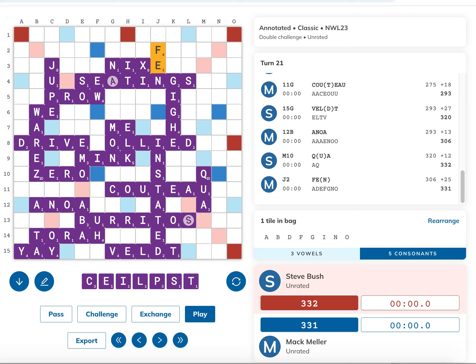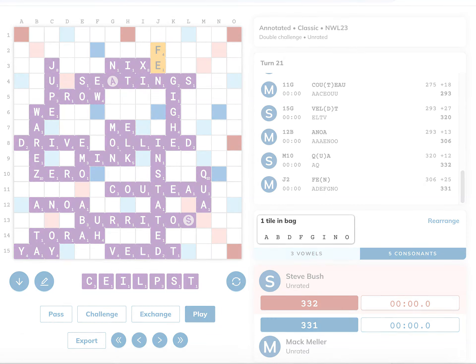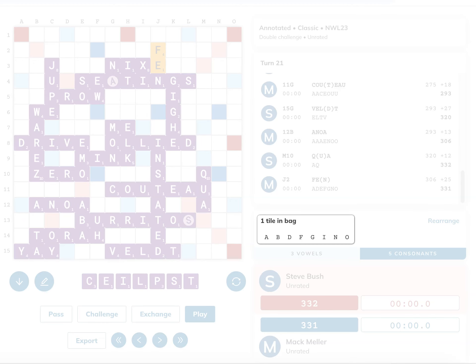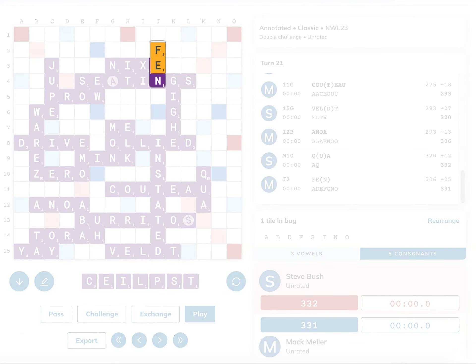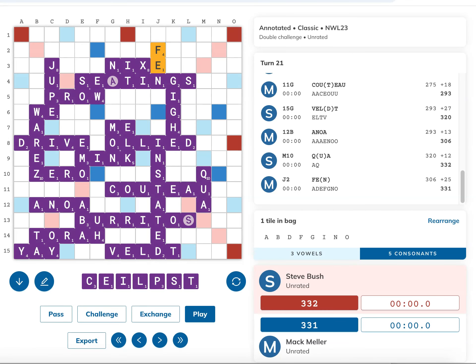It was pretty late in the game, and Steve was up 332-331, holding a pretty nice and well-balanced rack of C-E-I-L-P-S-T. There were 8 tiles unseen from Steve's perspective, so 1 in the bag and 7 on my rack. These tiles he was looking at were A-B-D-F-G-I-N-O. Where this position gets complicated, as all Squabble pre-endgames do, is that it's not a pure endgame. Steve doesn't know for sure what's on my rack, because with 1 in the bag, there are 8 different possibilities he has to consider for what could be the 1 tile in the bag. That was a large part of my reasoning behind my previous play of Fenn hooking the E onto Nyx. Not only did this play score pretty well, I also knew it wouldn't empty the bag, and leaving 1 in the bag for Steve would significantly complicate his decision compared to emptying the bag.